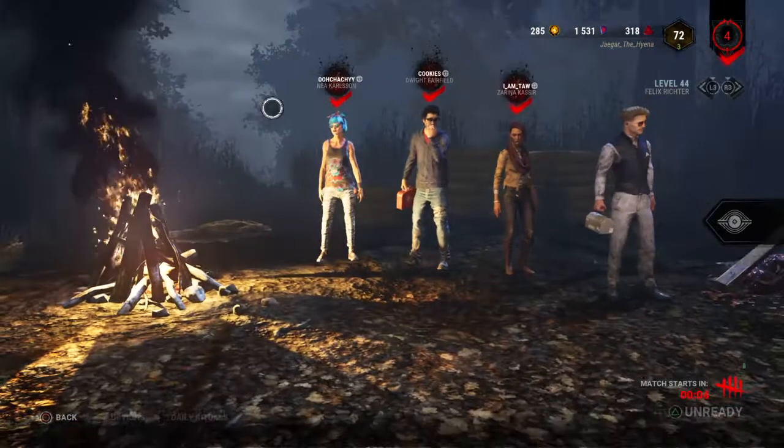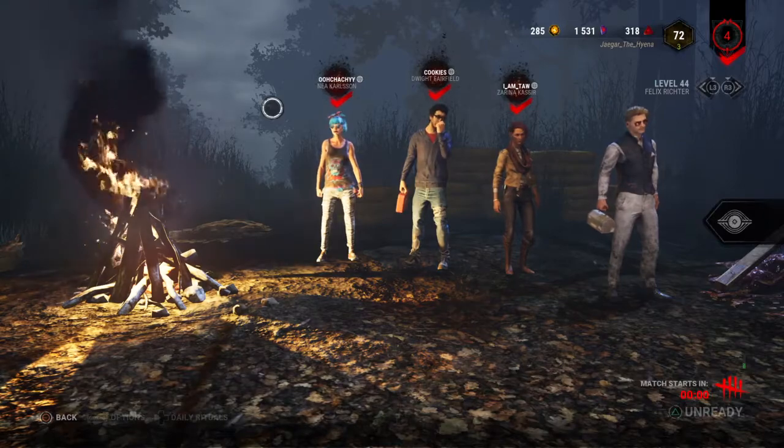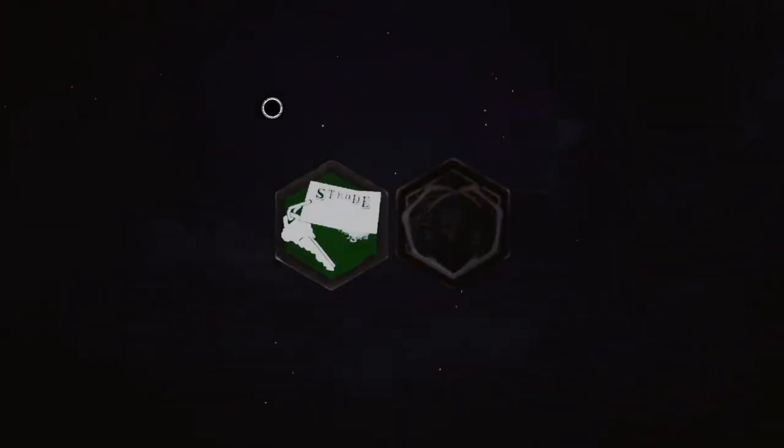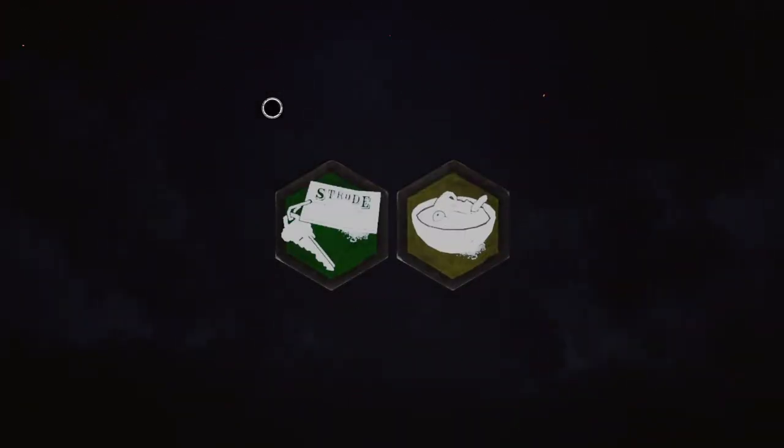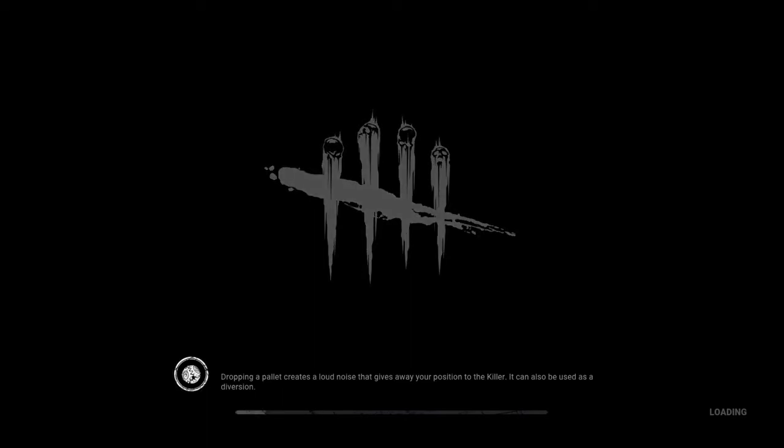We're using the yellow toolbox with that add-on that gets us a little bit more repair speed. We're using Dead Hard and Windows of Opportunity. Dead Hard is just a really easy perk to use. It's great at extending chases — it's an incredibly dominant perk in the meta, there's no other way around it. Windows of Opportunity is my favorite perk to use, especially when you just need to know if there's a pallet nearby that you can use.